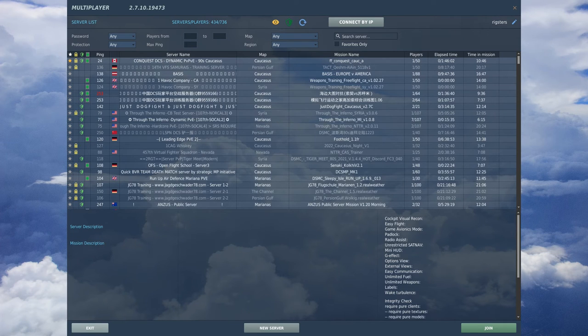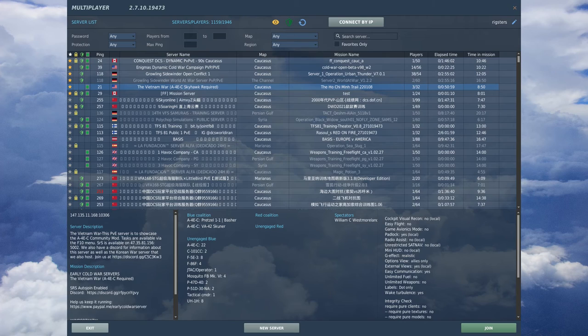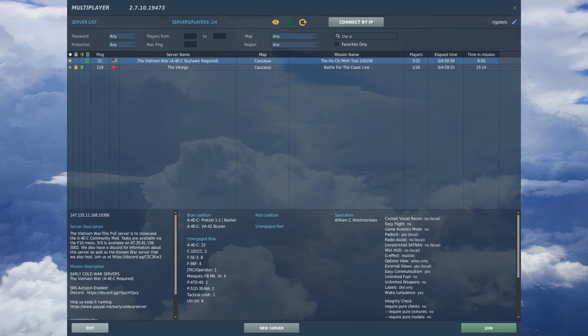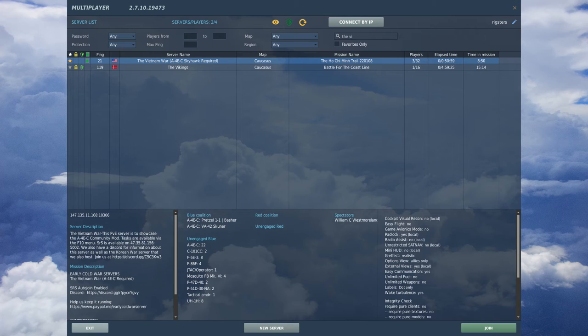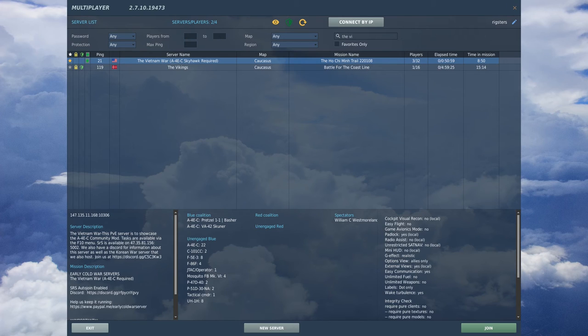In multiplayer, the server you are looking for — which I have marked as favorite so I don't lose track of it — is the Vietnam War A-4E Skyhawk Required server. You can just type 'Vietnam' or 'VI' in the search function and this would be the correct server. This same community also runs a Korea War server, but that requires either renting or buying the F-86 Sabre or a compatible helicopter. You can also join their Discord, and I'd recommend starring it so you can easily find it, then just hit join.